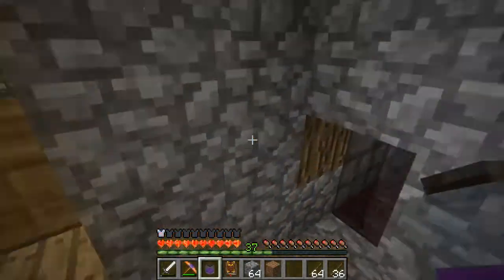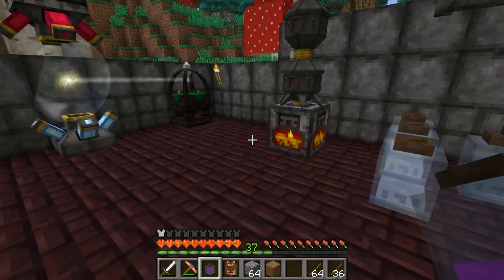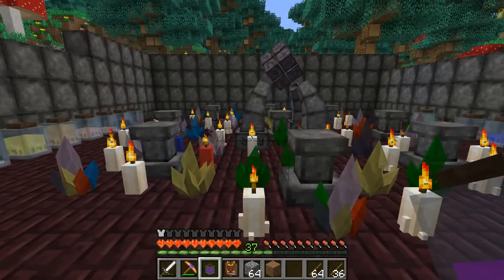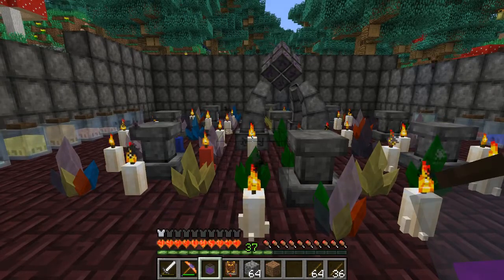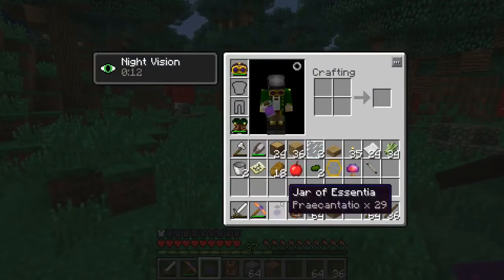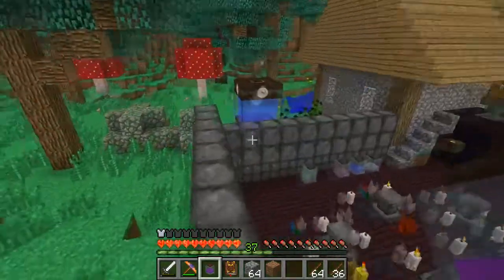Hey everyone, Walker here. We are on episode 13 of my Thaumcraft let's play series. Last episode we had a bit of a blunder — our infusion failed miserably. I had mentioned how I was going to start a tree farm so that I could have golems cut down trees for me, specifically great wood trees, because great wood trees contain Praecantatio, which is the magic essentia I need for a lot of different things, including the infusion that we failed.